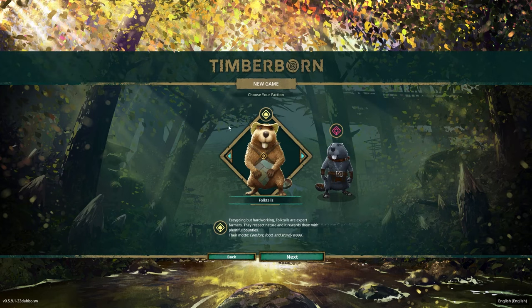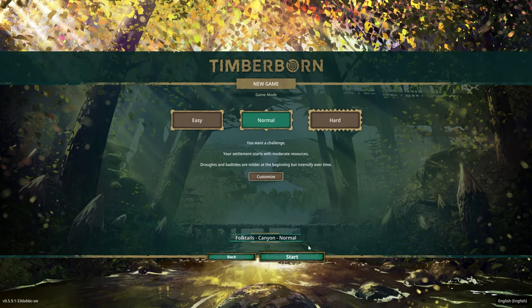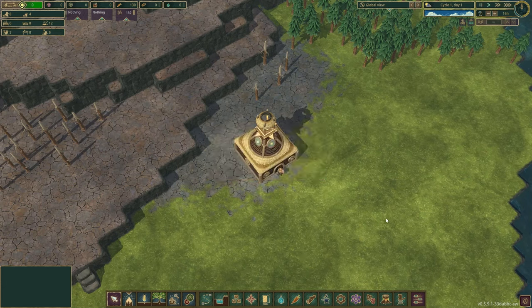So I'm going to start with Folktales. There's two different factions you can pick from — there's a more industrial faction, and Folktales, which are more of the farmers, a little bit more laid back. This canyon map looks pretty interesting. It looks like there'd be some really cool ways to dam up and get some different flows of water going. The challenge is trying to get up to the top to get this scrap metal. So I'm going to go with the canyon, and name the settlement Whitewater.